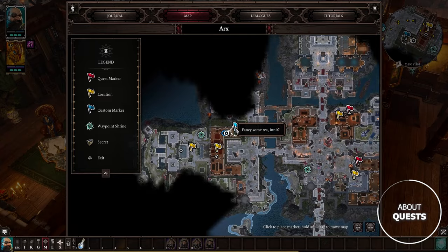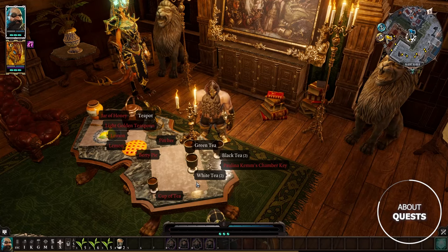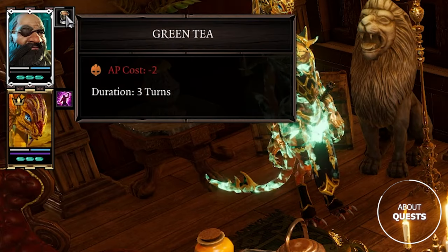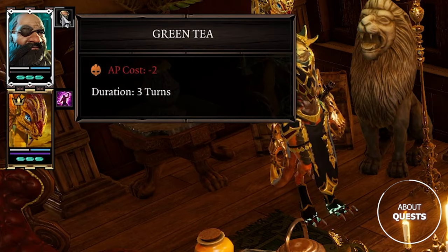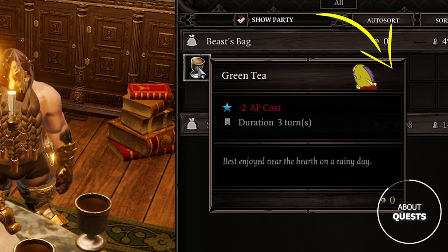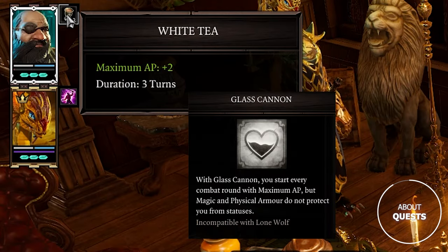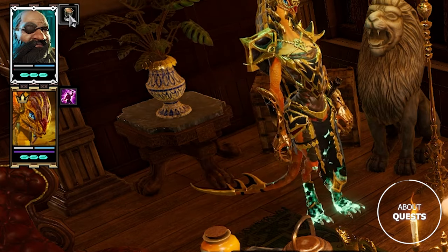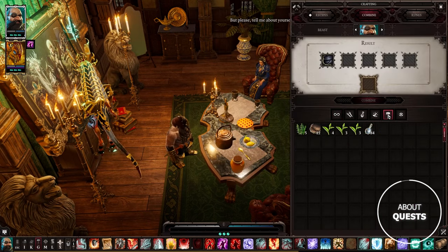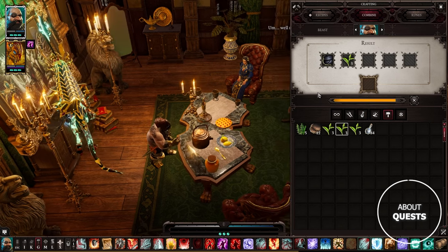Third: tea. In Act 4 you'll attend Lady Kemm's tea party. The tea you craft with her help is the most broken consumable in the game. Specifically, green tea reduces the AP cost of all your skills by 2 points, and consuming it doesn't cost any action points at all — frankly insane. White tea increases your max AP by 2, which is extremely good for glass cannon characters. Black tea just increases your fire resistance. To make these, buy tea leaves from Mrs. Kemm and combine them with her teapot. If you have the Noble tag, you can receive some tea for free.